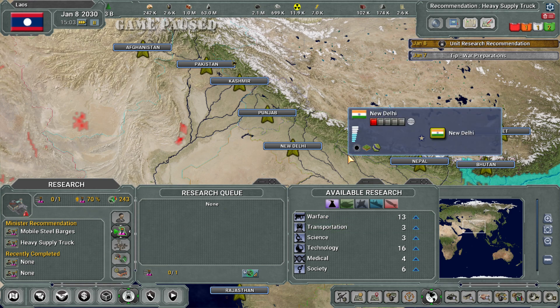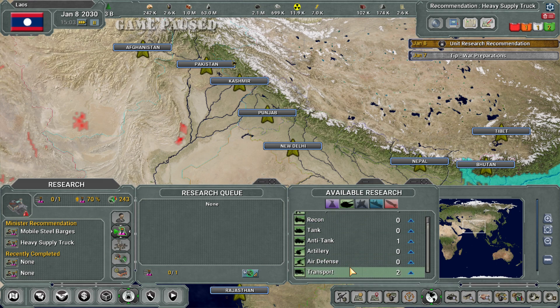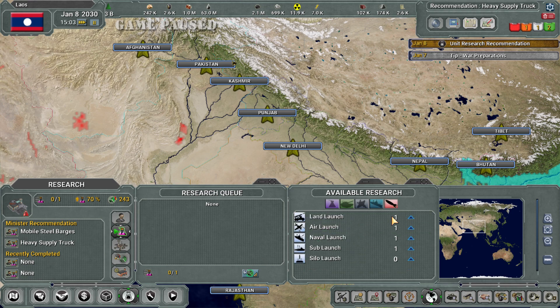I haven't done any research. Research may seem like a daunting task. There are different categories: warfare, transportation, science, technology, and medical society. Then you have ground research, air research, naval research, and missile research. If you think you can ever research every single unit in the game, you're insane. This is a very expansive tech tree — you go from modern era all the way up to future tech where you can have mechs roaming around causing trouble. It takes a while to get there, and if you want to spend all your time researching every single unit, you're never going to get there.